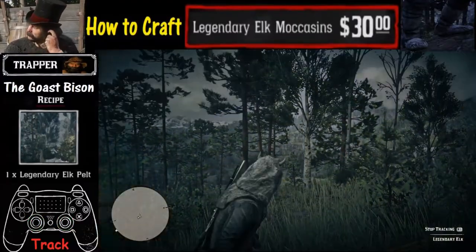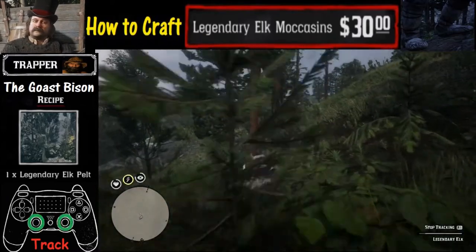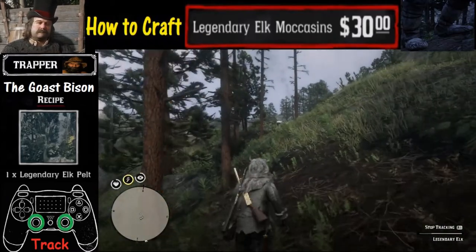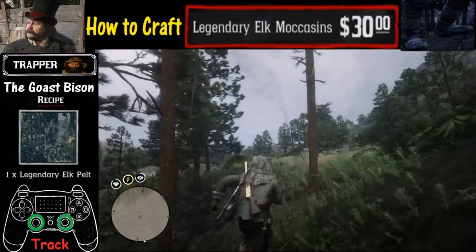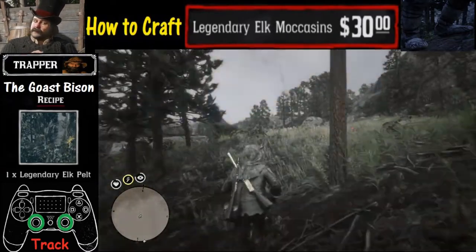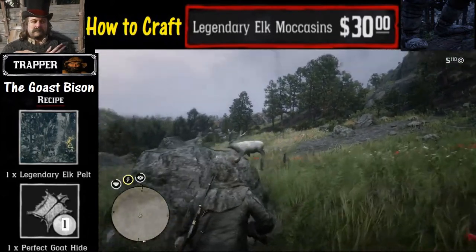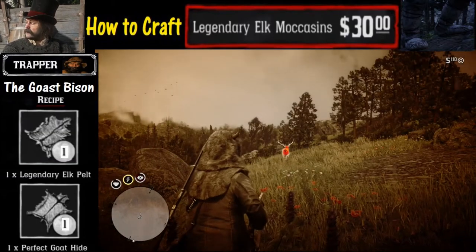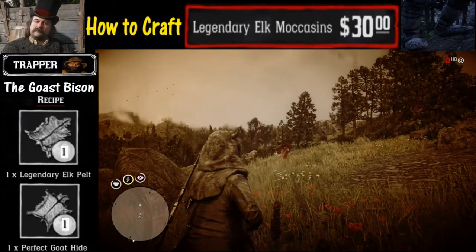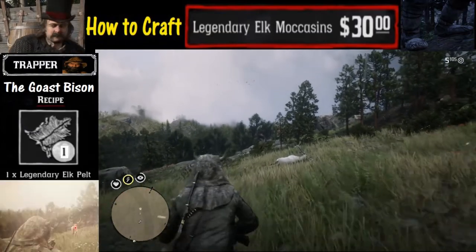At that spot we hold down the triangle button to look for the next clue and then repeat the process with the tracking feature. One thing I would point out is that you can pretty much use any weapon you want. I would caution against using dynamite arrows — I tried that and was not able to have success. But here we've got it and we're just gonna fire away, and it's not gonna affect the quality of the kill.